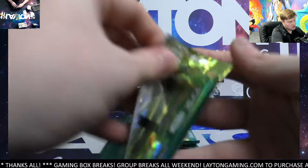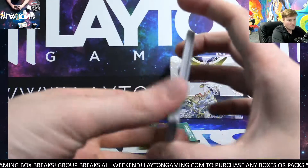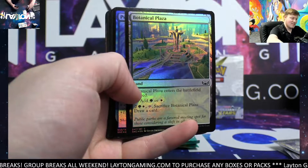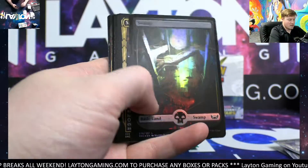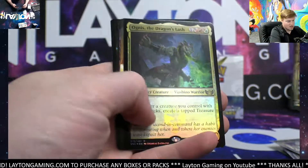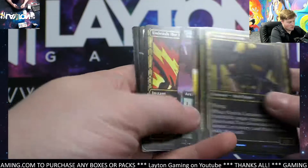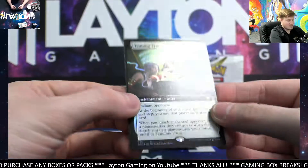Thank you all so much for hopping on tonight on the release day — always a fun time. Yeah, I mean that just comes down to you can always have those bad boxes as well. Certainly that's with anything though. Nimble Larcenist — you've got the Dragon Slash nice. Got Skyrix, Carrier of the Flame extended, Evolving Door, Unleash the Inferno, and the Tenacious Truce rare foil extended arts.